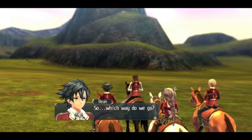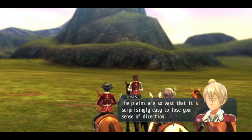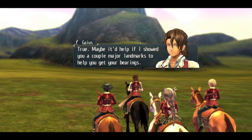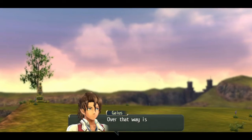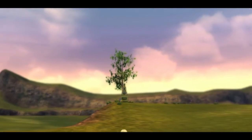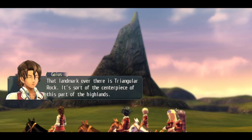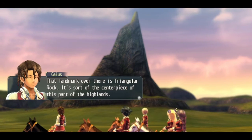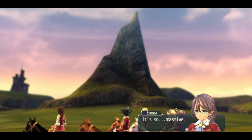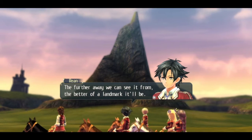Which way do we go? The plains are so vast that it's surprising and easy to lose your sense of direction. Maybe it'd help if I showed you a couple of major landmarks. Over that way is the center gate — that's where we set out from. The landmark over there is a triangular rock. It's sort of the centerpiece of this part of the highlands. It's so massive — the further away we can see it from, the better of a landmark it'll be.